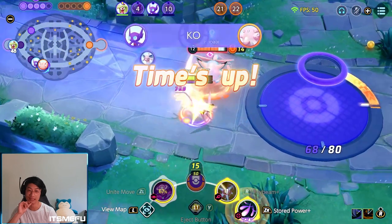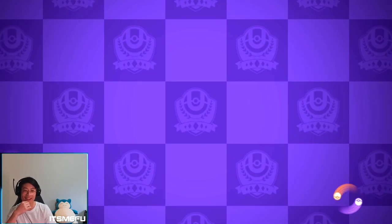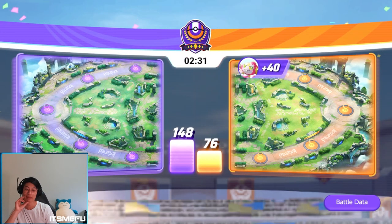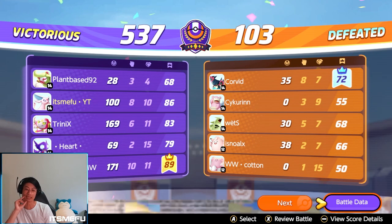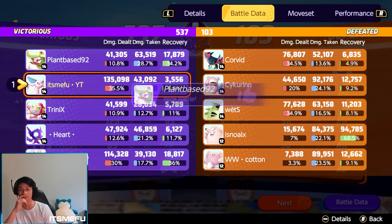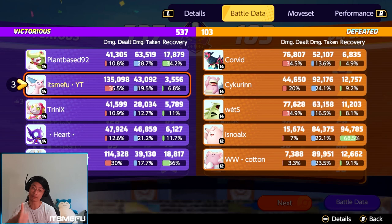There's the end of the game — I get a nice little slap by Clefable to end it off. But there we have it. 135,000 damage — holy moly, good job team. I think this Psybeam Store Power build has incredible potential and I'm very lucky to have tried it out. Thank you guys so much for watching — give the video a thumbs up if you enjoyed it and we'll be back with regular videos very soon. Take care guys!